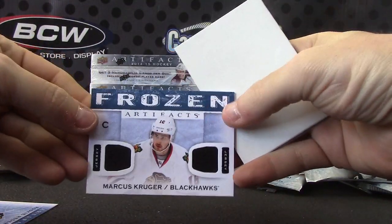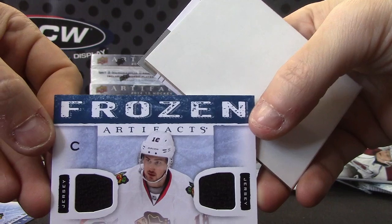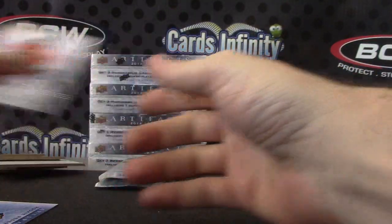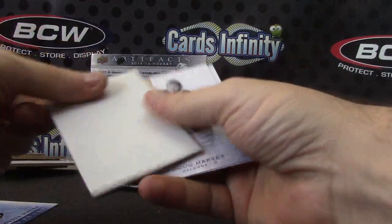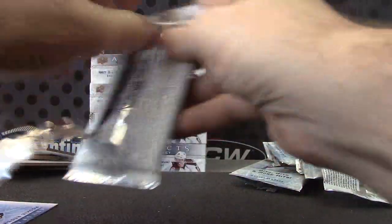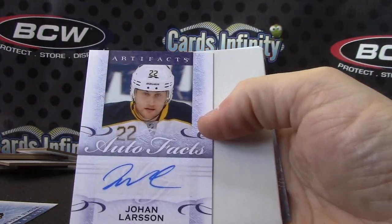Marcus Kruger frozen double jersey. Drew Stafford 2 of 85. This should be an autograph — supposed to get one. And it is Johan Larsen.